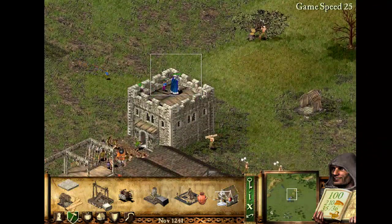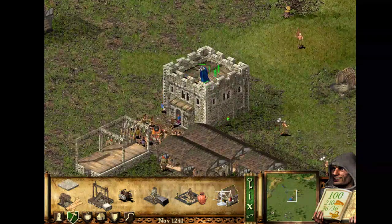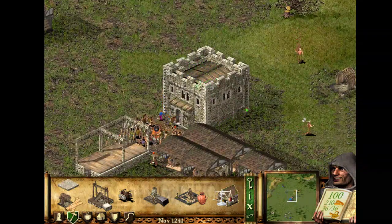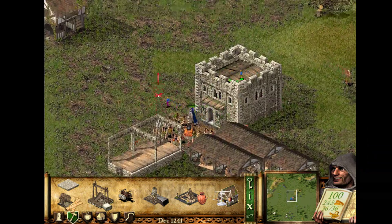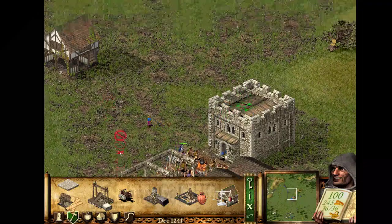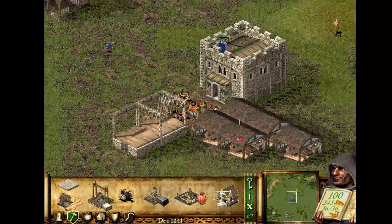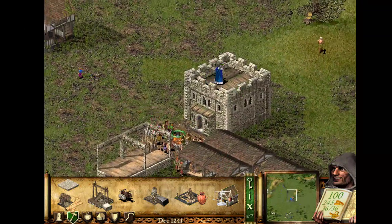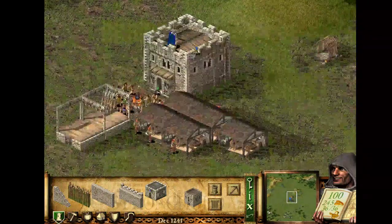Something to note: in Stronghold 1 the lord is actually very weak compared to Stronghold Crusader. So if you are used to using that one, you are not gonna have a good time — this guy sucks at fighting. So just keep him safe; better not take any chances. Also in Stronghold 1 you cannot really order him to go to a ground position — you can just order him to go to the keep, or fight enemies if there is an enemy present, but he cannot just walk around on your orders. Otherwise your lord is gonna frequent your troops, go and order them a little bit, then come back — or walk around your defenses and castle structures.